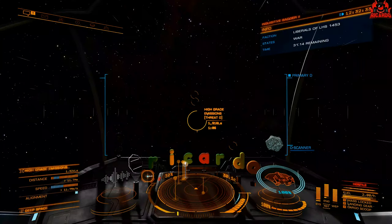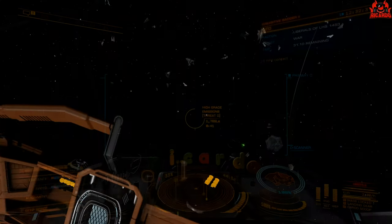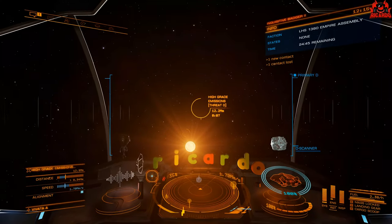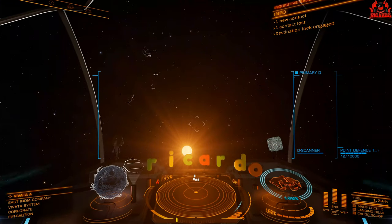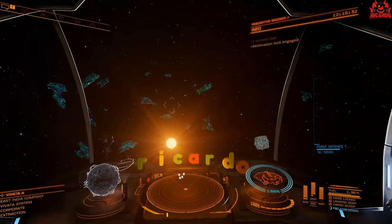So, what are you going to find when you get to a high-grade emissions threat zero? Well, not much to be perfectly honest in terms of danger. When dropping into a spot, you're going to find wreckage. Very unlikely will there be another ship, because it's threat zero, but somebody might jump in — so keep your wits about you. In these areas of devastation, you're going to see pieces of ship, the remnants of a battle that's once been.